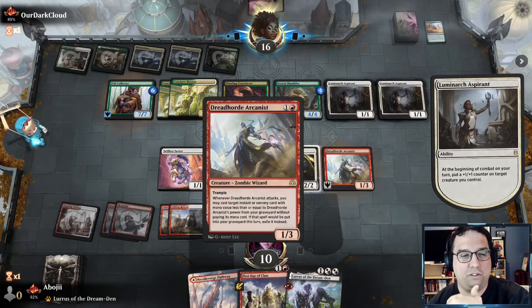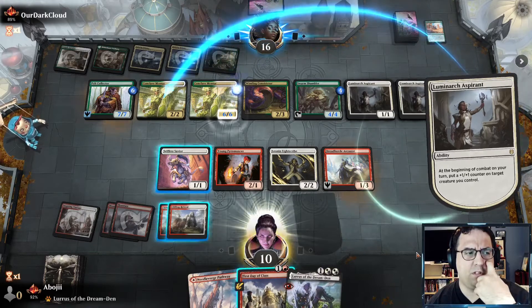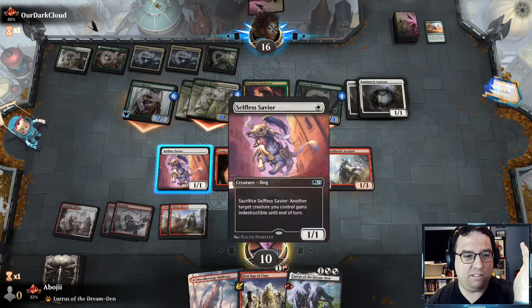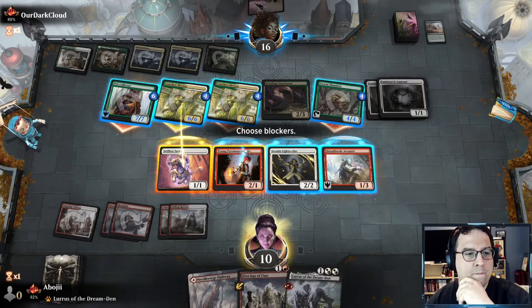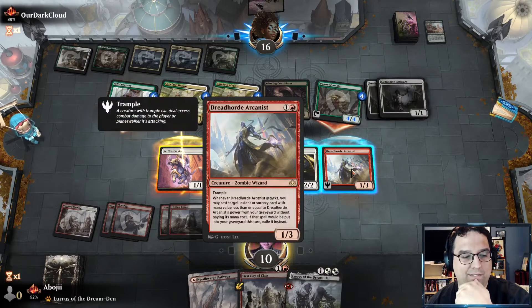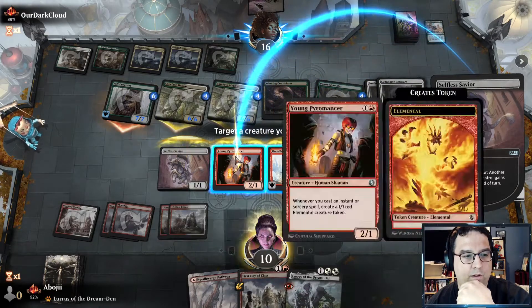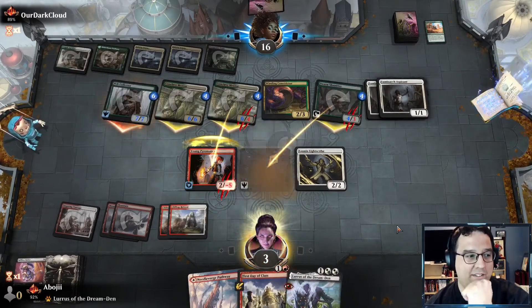Last turn we could have done First Day of Class into Dread Horde into First Day of Class again, but it wasn't going to be good enough. The opponent could have given the Pelt Collector plus eight plus eight, making it a 15/15. We're in big trouble and there's not a lot I can do — I have to give up the Arcanist. Gotta save the Young Pyromancer — you never know. Fight to the bitter end.